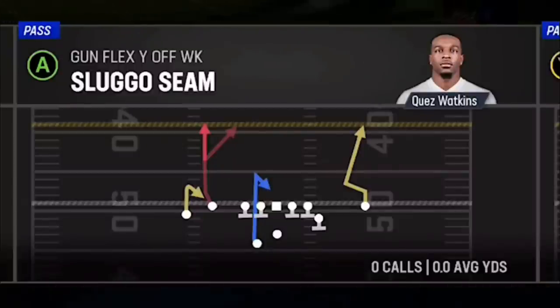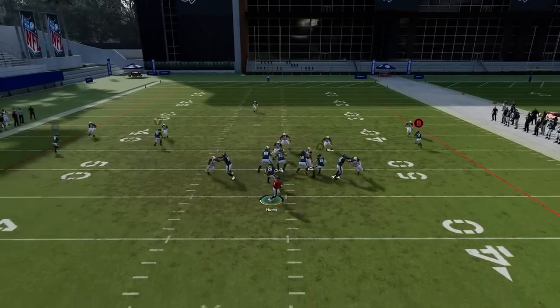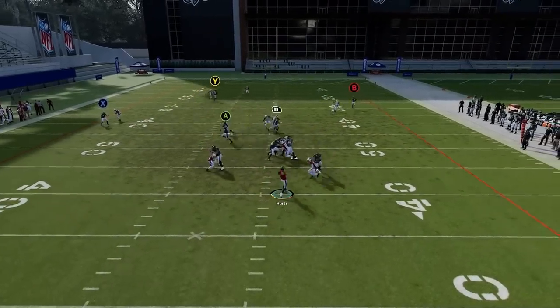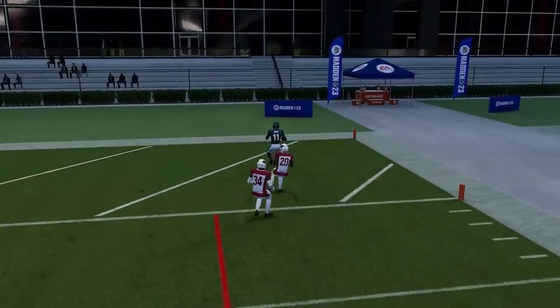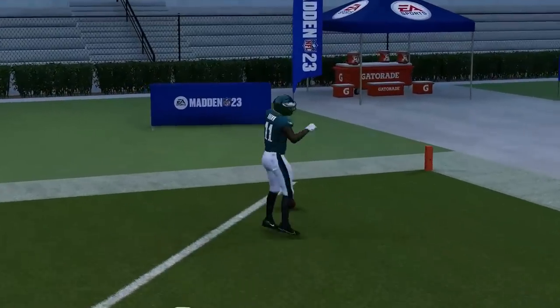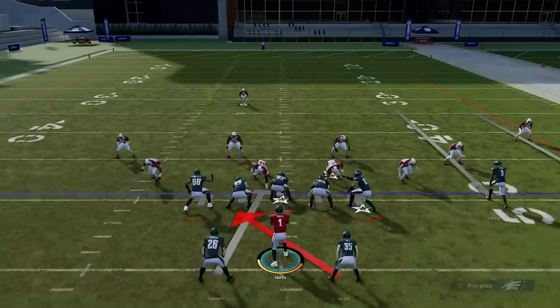Except we have the Sluggo Seam. I'm gonna put the X route on a drag — it really doesn't matter as long as the B route here is going against a Cover One cornerback. He's typically going to bite and it'll be a one-play touchdown. So anybody running Cover One, this is going to be the play to run.